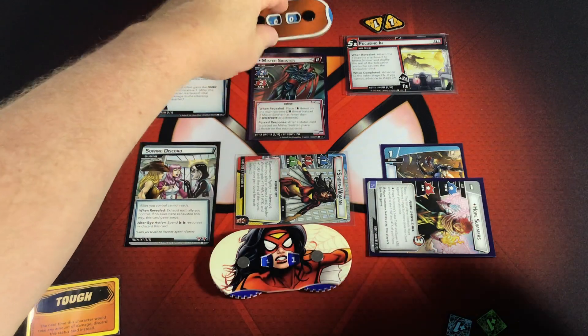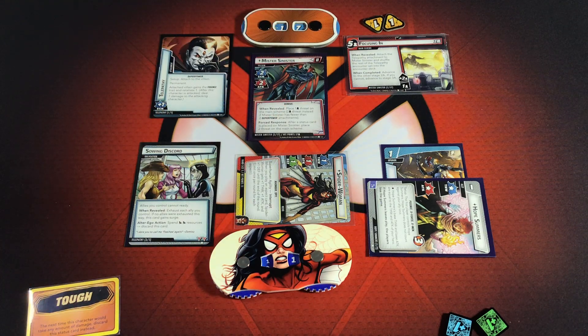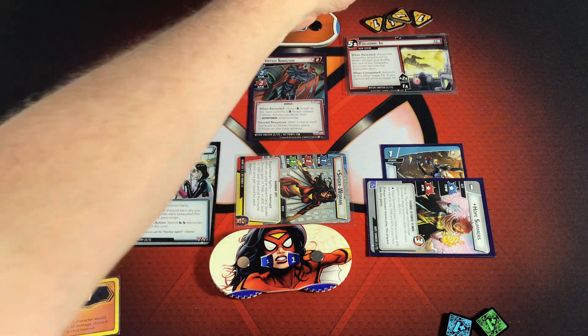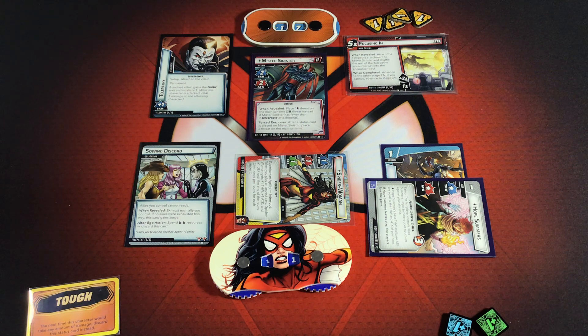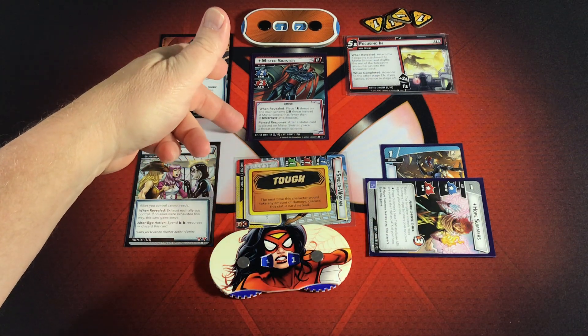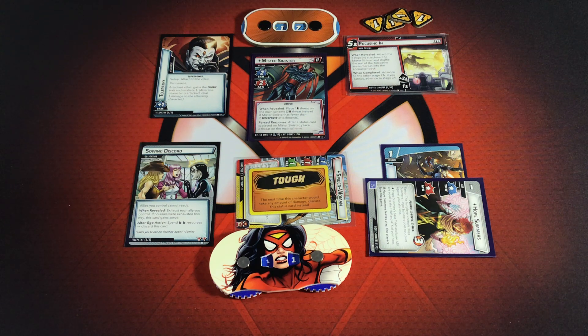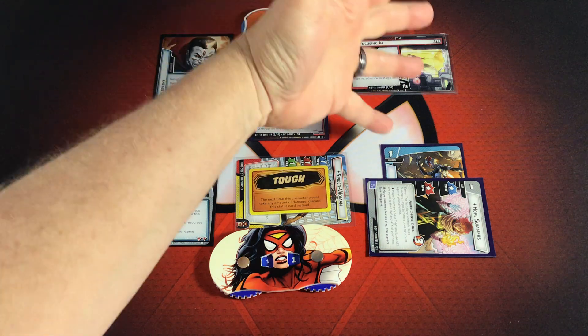Stage 2 pops out with 17 health, so I set the dial to 17. When revealed, it says place one threat — or two threat instead if Mr. Sinister has fewer than two superpower attachments. He's got fewer than two, so I place two threat on Focusing In. That tips it over the threshold. Stage 2 also changes his Force Response so that after a status card is placed on Mr. Sinister, he now places two threat instead of one. Punching Mr. Sinister and advancing the stage basically pushed Focusing In over the limit.